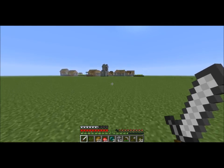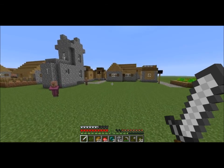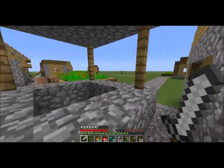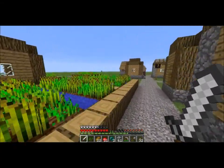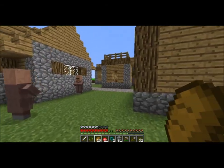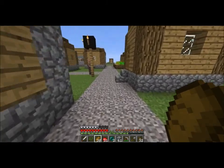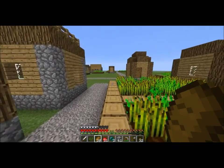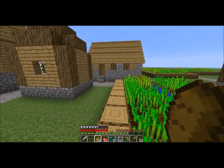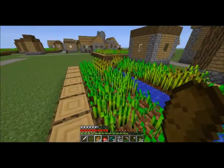Alright, here we are. So with the 1.3 update, we'll be getting multiple different colored wooden slabs, but not different colored wooden stairs. I think it's only a matter of time before we do, even though at the moment Jeb does not want to do that. I can kind of see why — simply from the perspective that you'd have to, at that point, make stair blocks of all the materials in the game, not just the different colors of wood. You would need something like obsidian stair blocks. There are a lot of different variations of stair blocks and half stone slabs that you can have with all the regular blocks available in Minecraft.